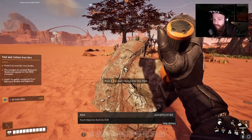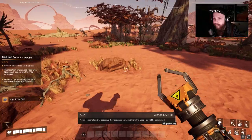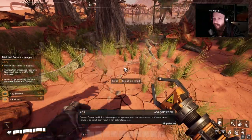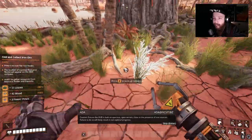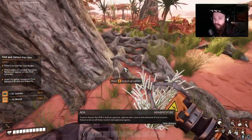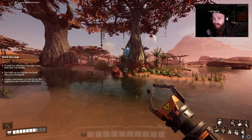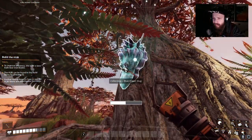Fourth objective: build the Hub. Resources salvaged from the drop pod will be consumed. Caution: ensure the Hub is built on spacious open terrain close to iron sources — failure will likely result in non-optimal progress. I just want to collect all this wood first. Maybe we use water for generators. Oh — a blue power slug!